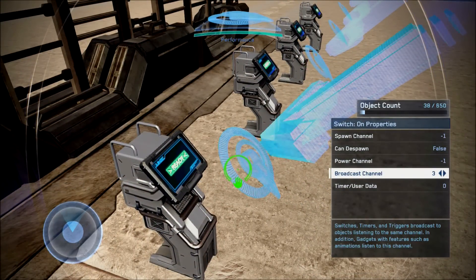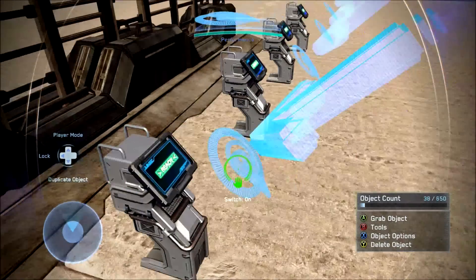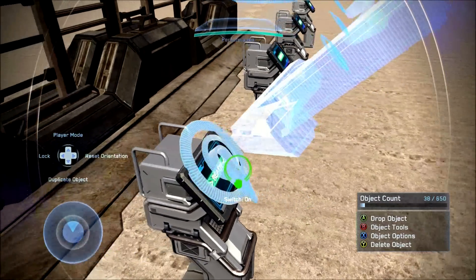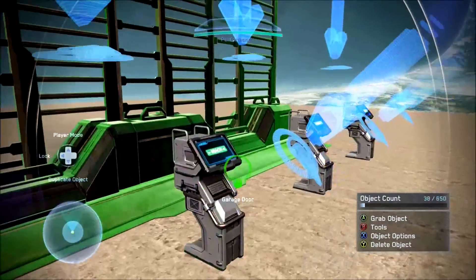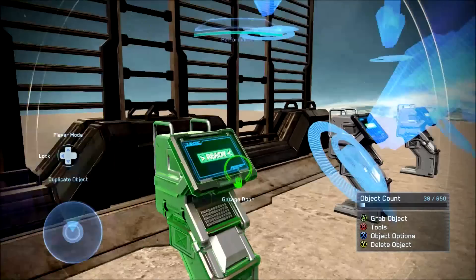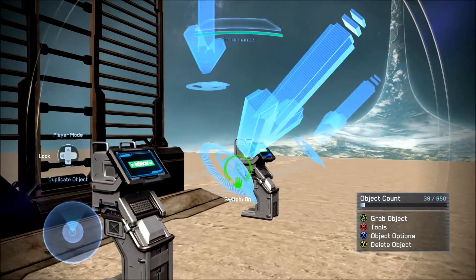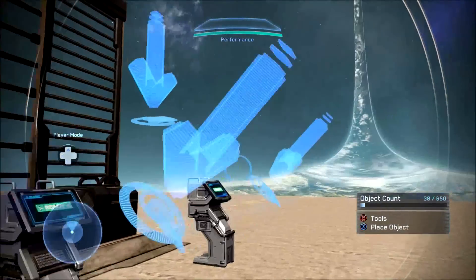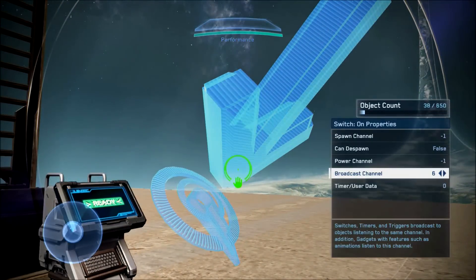Moving on to the switches: make sure each switch is set to the same settings as the console switch it's linked to. The first switch has broadcast channel of three, everything else left to default. The next switch has broadcast channel set to four, just like its console switch. The third switch has broadcast channel set to five. And for the last one, broadcast channel is set to six, just like its console.